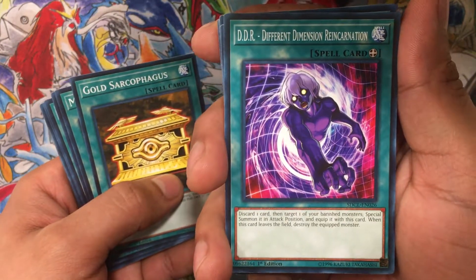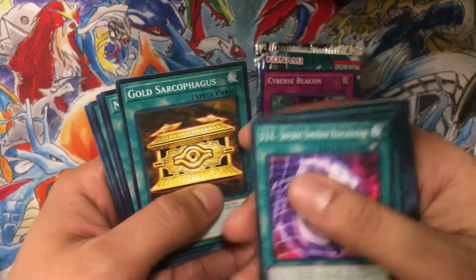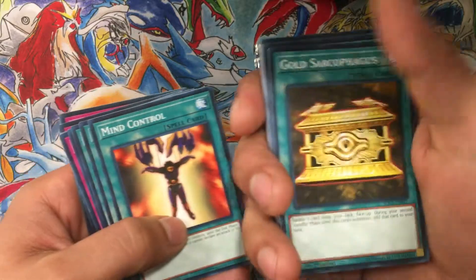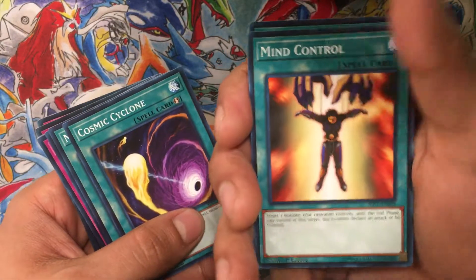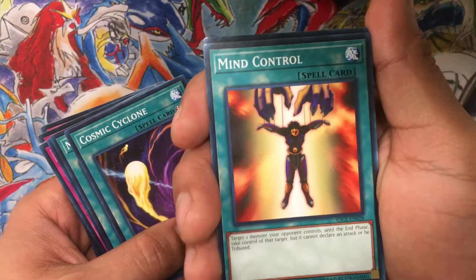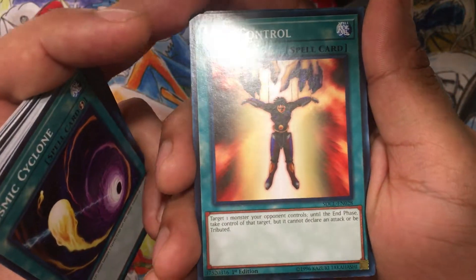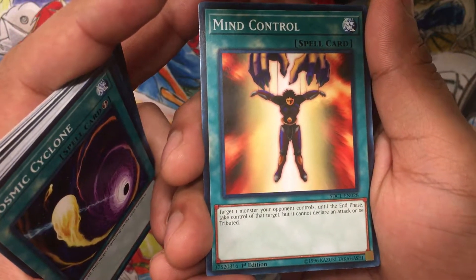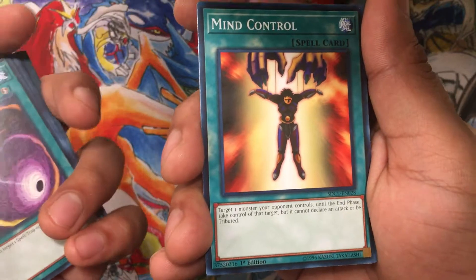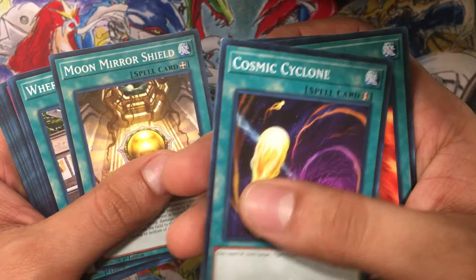DDR Reincarnation — I think this is the one where you discard one card, target one of your banished monsters and special summon it in attack position. It's a real good card. Gold Sarc — another awesome card. Mind Control — damn, I mean it sucks you can only run one of it in a deck. Target one monster your opponent controls, take control of that target but it cannot declare an attack or be tributed, but you can link it, which is what this format's all about.